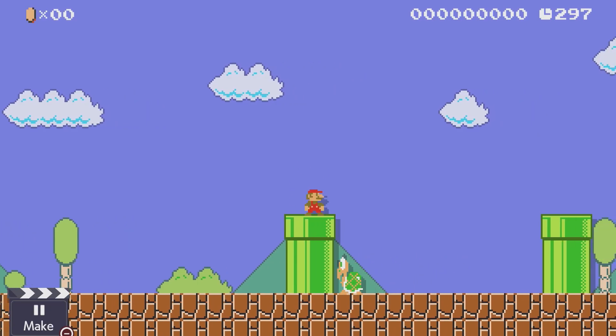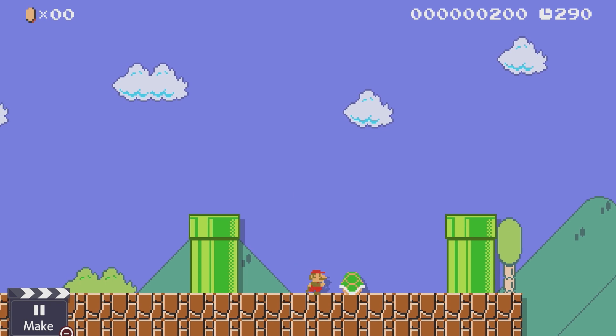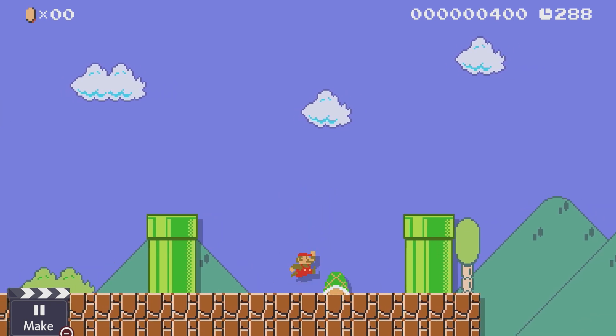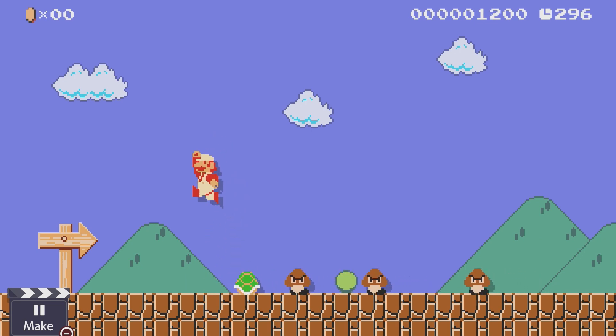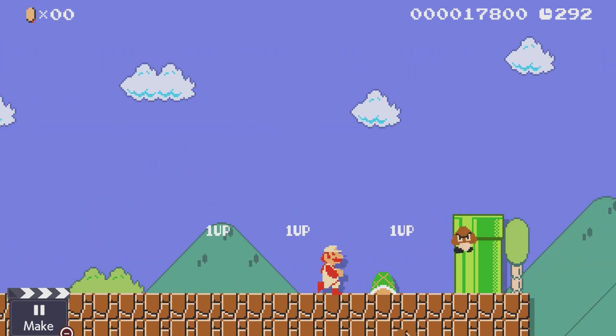Koopa Troopas have the same behavior as a Goomba in the way that they move left or right. The difference is that if they get stomped on, they are defeated, but the player can use the empty shell that is left to their advantage. You can even use it to kill other enemies. In other cases, this shell can also damage the player if you are not careful.